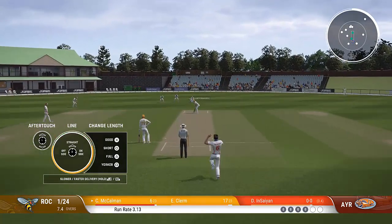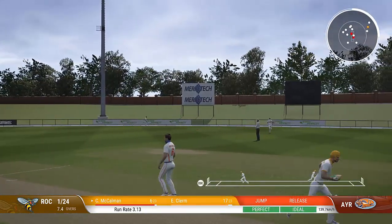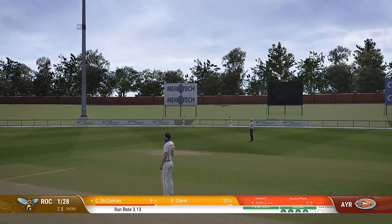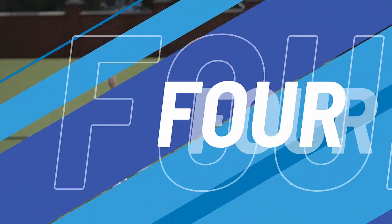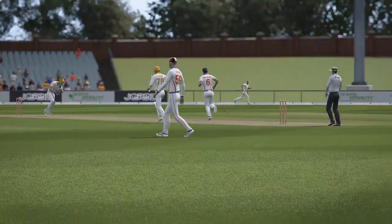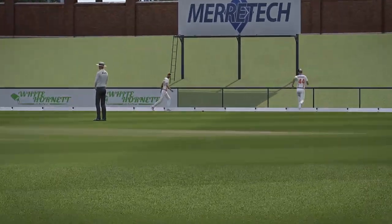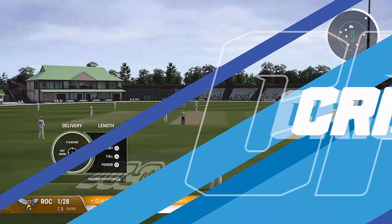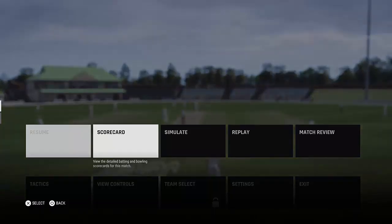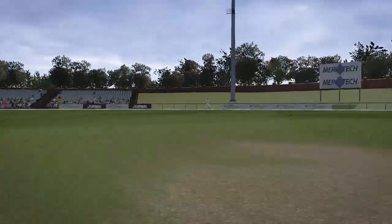It looks like there's a bit of rain around, which is an improvement on previous games. The weather system in Cricket 22 was a bit subpar — as soon as it started raining you went off the field. I'm trying to think if there were games where there was light rain about. What the fuck, the fielder — come on man. The fielding improvements... I don't know.